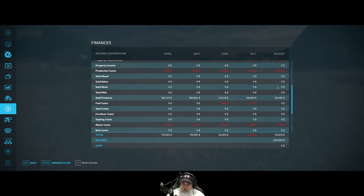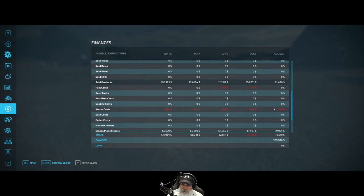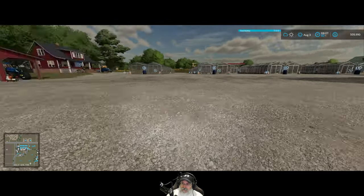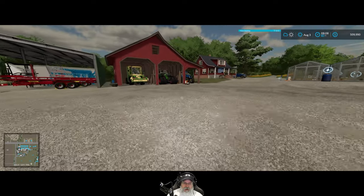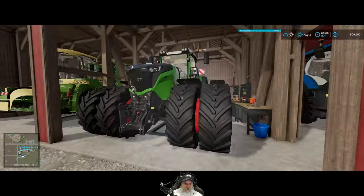That was July. In August up till this point I haven't done anything, so everything you see is just me moving through the days - income from the greenhouses and the biogas plant. We still have one more day of August to get through, and we are now sitting at 509,990 dollars with no debt. We are in very good shape financially.